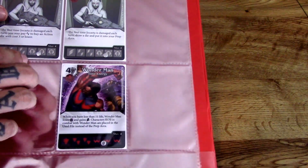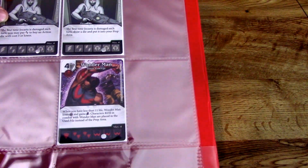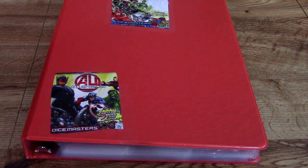Here are the last few cards. We have Enchantress here at 3/6, and we have Wonder Man — his die is pretty cool and he's a 4/5 and pretty easy to get out. So those are all the cards. Sorry about the video running a little long, but now let's get into my opinion and what I actually think of this set.